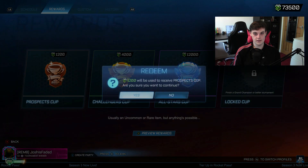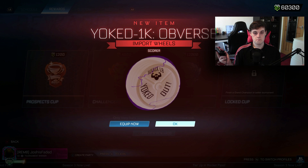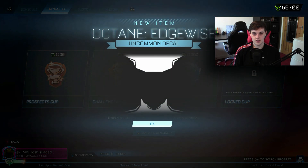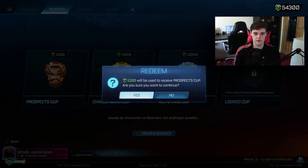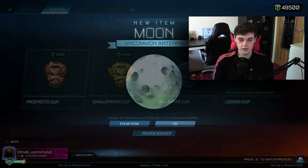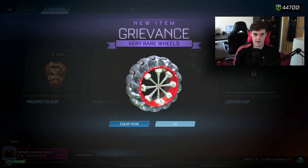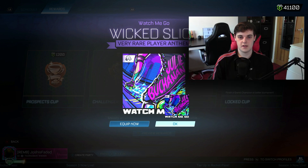All right, next one — uncommon, Titanium White though. I like this because I think he's getting a bit luckier. Let's go for an All Stars. Okay — nevermind, back to Prospects. Moon, Radioactive, Hedgewise, Sky Blue. Okay, uncommon, very rare. The paints don't really save the uncommons — they're still all gonna never get used. Black Radioactive, that's pretty cool. All right, uncommon again. Moon, uncommon Moon, uncommon. Rare, very rare, uncommon, uncommon again. We've got a very rare but it's a player anthem, which makes it worth less.